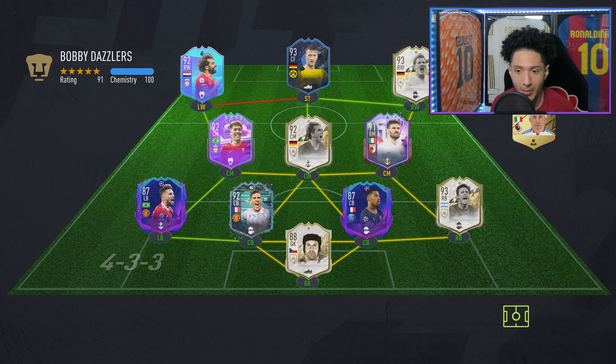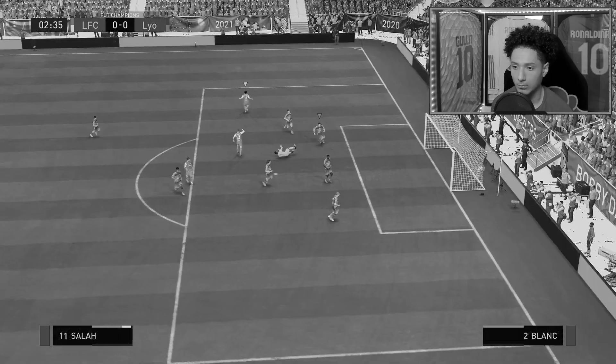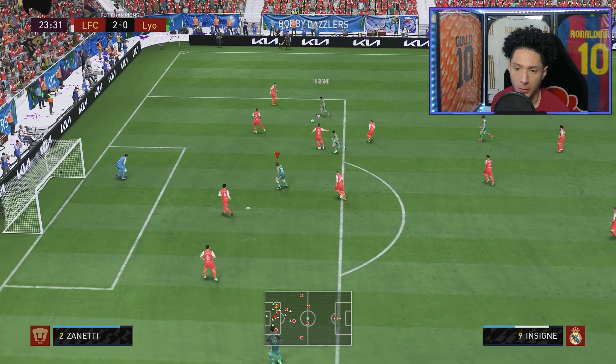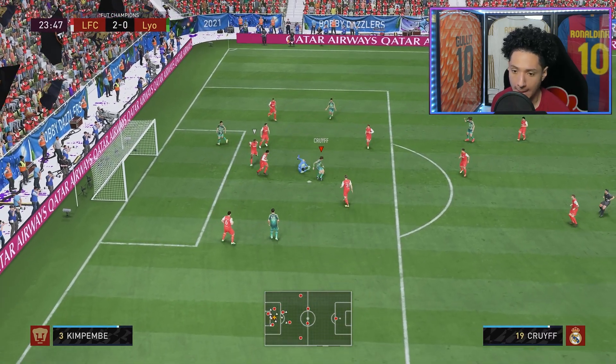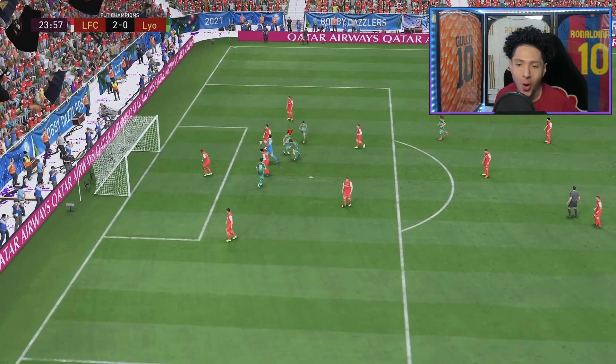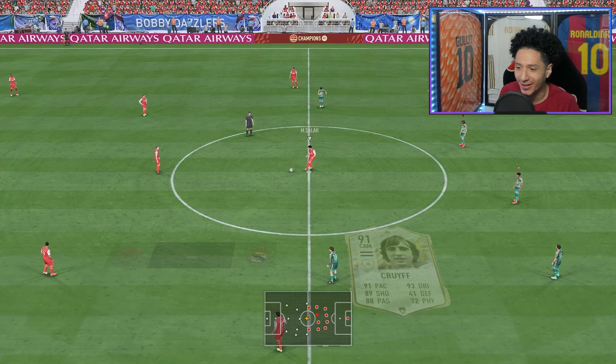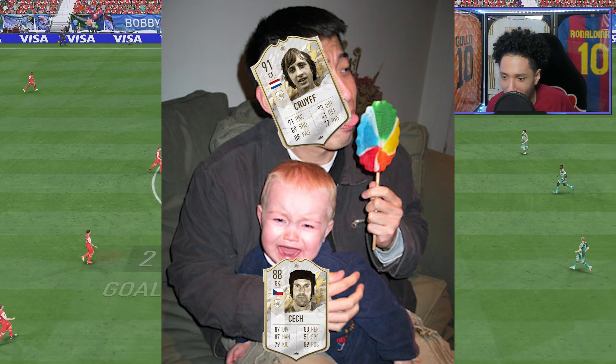First opponent is Bobby — okay, we got that Araujo and Kimpembe combination to get past. Oh no — right here, boom! Johan Cruyff taking on Peter Cech — that's like taking candy from a baby right there.